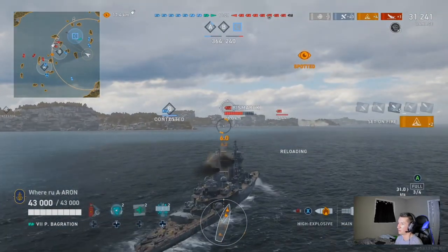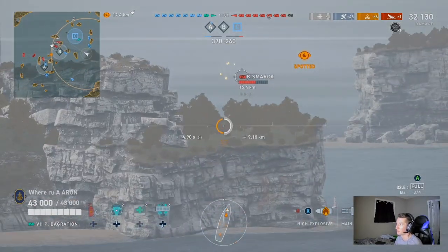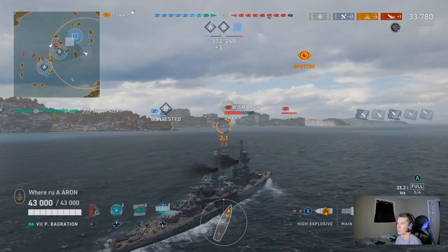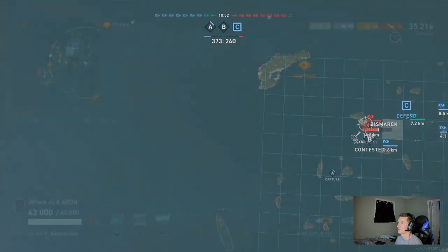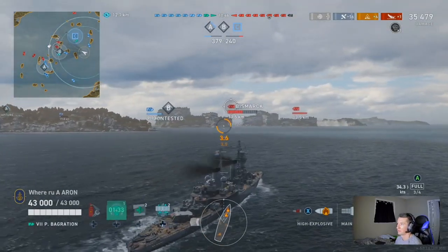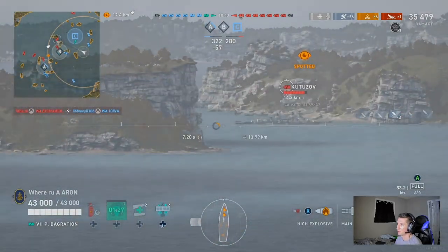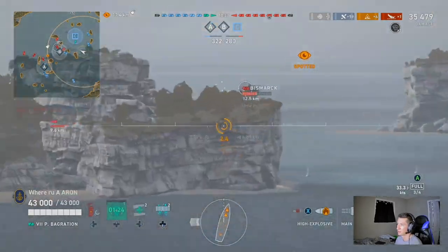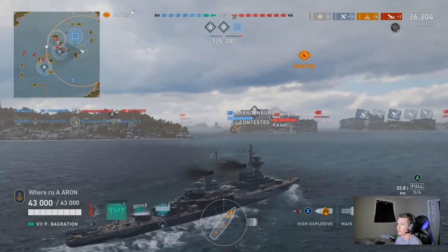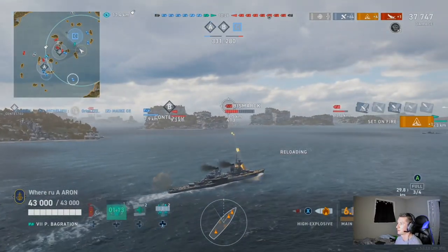I like cruisers because cruisers are a true test of talent in this game. Certain cruisers, like the Wooster, you just get behind an island and hold left trigger and then right trigger in half the games. But a cruiser like the P-Bag here, it teaches you and forces you to utilize all of the perks, abilities, and tactics in the game: island cover, angling, AP, broadsides, HE, ammo selection, torpedoes, hydro, radar. If you don't know how to play cruisers, you will not do well in this ship.